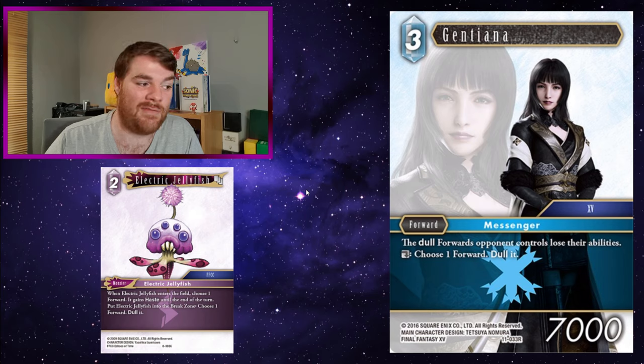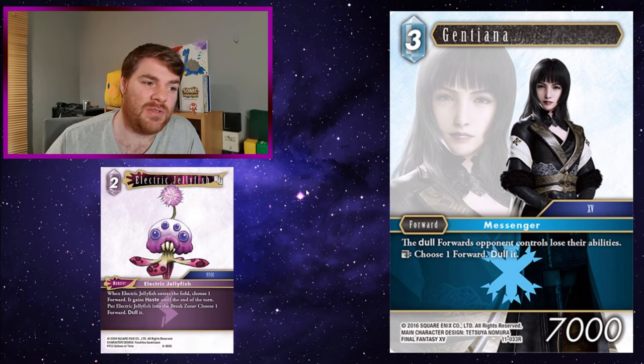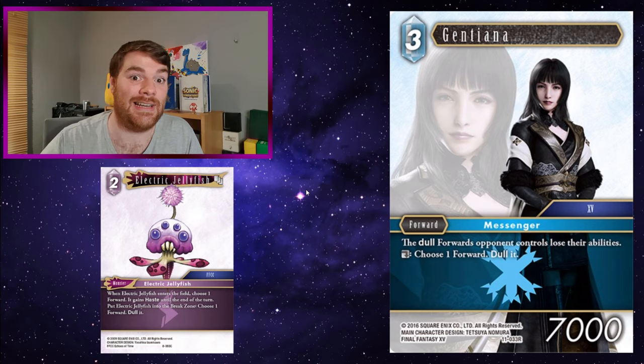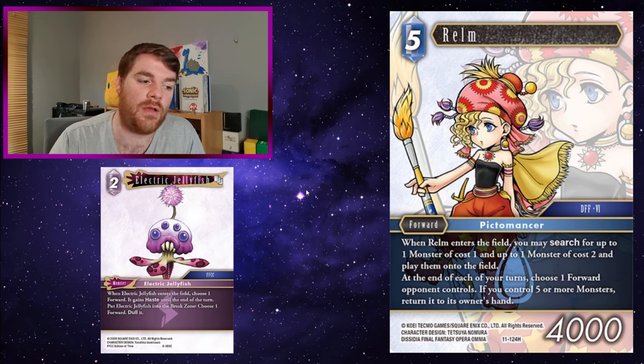Gentiana - dull forwards your opponent controls lose their abilities, and dull: choose one forward to dull it. Using Electric Jellyfish to give Gentiana haste means she can dull something, and then you can also use Electric Jellyfish to dull something else - ultimately dulling a couple of problematic forwards and removing their abilities. It's a fairly heavy investment playing both Gentiana and Electric Jellyfish at the same time, but Gentiana is very powerful as a passive - all dulled forwards lose their abilities. So you can get rid of a couple of hard-to-deal-with forwards and start swinging through.